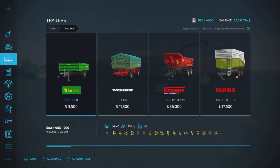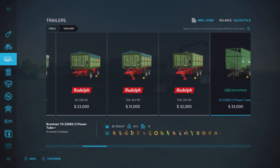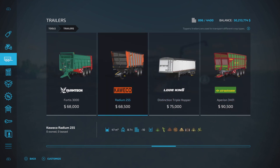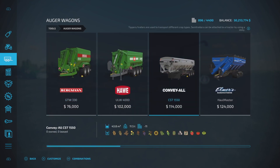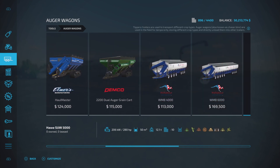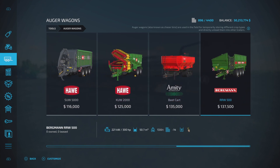Let's look at the trailers. Grapes and olives are there, and scrolling to the end — lettuce, tomatoes, and strawberries are in every single bulk trailer. Even auger wagons: grapes, olives, strawberries, tomatoes, and lettuce in all the auger wagons, aside from silage or beet-root crop only trailers.